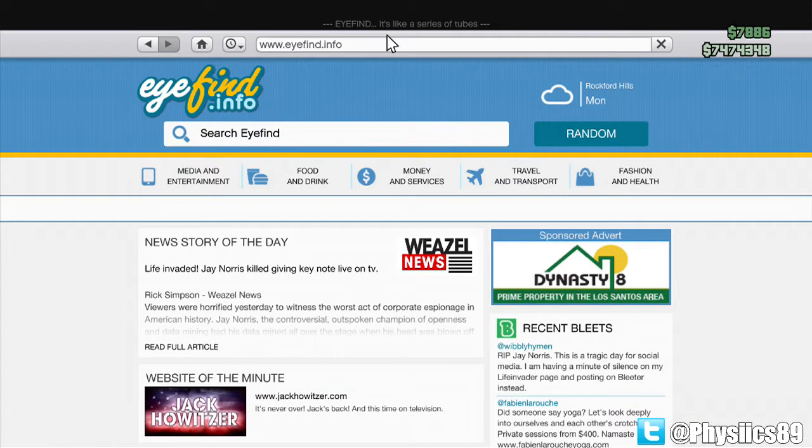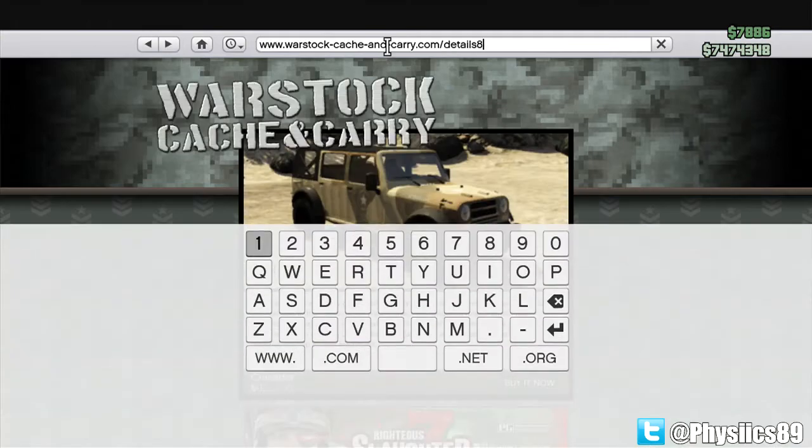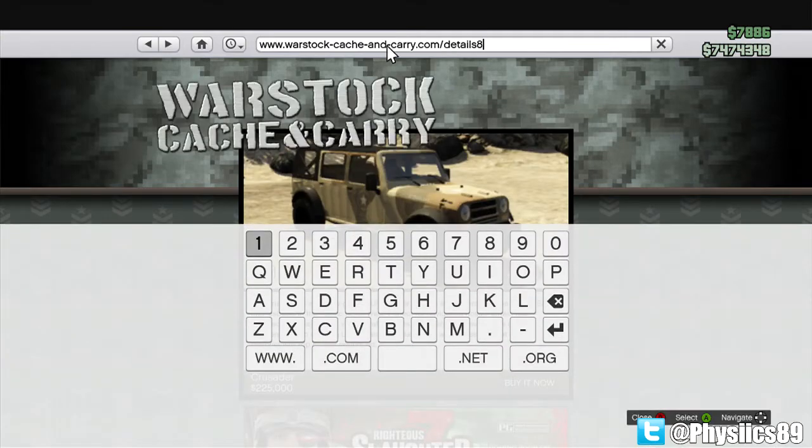You want to hover your cursor over the text. Now what you're going to do is hit the back button and then A right away, almost simultaneously — so B and then A. Do it fast. Now you can see that my cursor is clicking on the details.